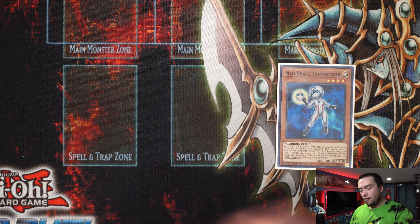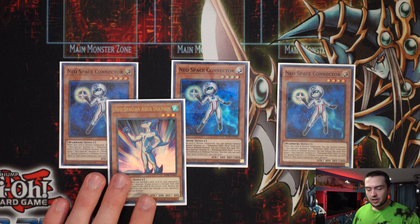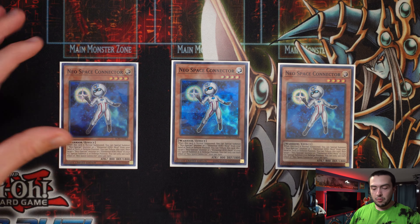So let's hop right into the deck profile. Starting with the monsters, first and foremost, we have arguably one of the most broken things about this deck — this engine right here, the Neospace Connector Package. I'm always surprised by the amount of people that don't actually know what this card does. It's happened quite a few times where I'll summon Neospace Connector, my opponent will look very puzzled, and they'll ask what it does. I'm like, you're about to learn. This card is so good. The hand knowledge is incredible, even if you're not ripping anything out of the hand.